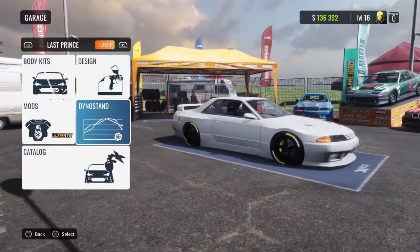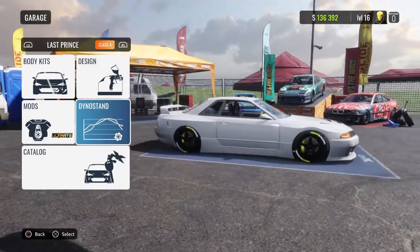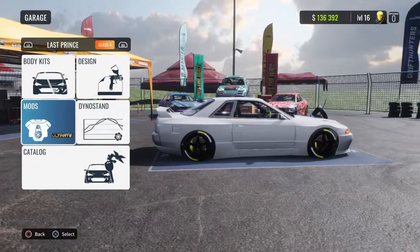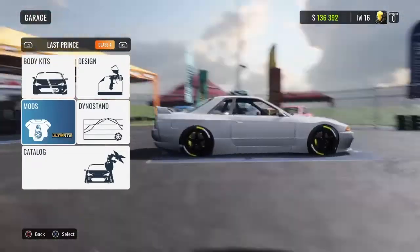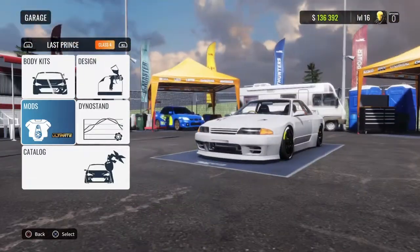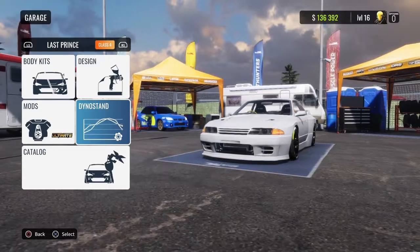Hey, what is up guys! In my video today, I am Carrex and I'm going to be showing you the steering wheel tune for the last Prince, aka the R32 Skyline. The color ride I chose is the R&T because I wanted a ride that I think looks really sick — that's just how it is personally. But yeah, let's go into the tune.